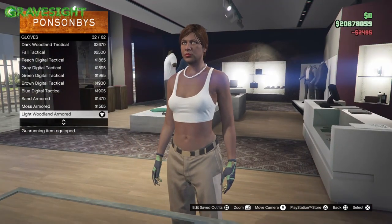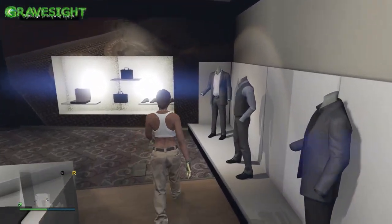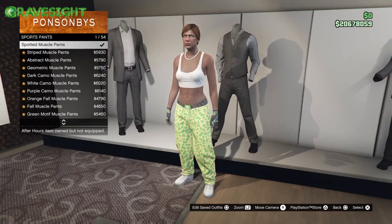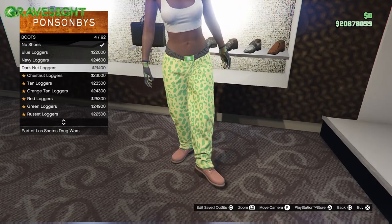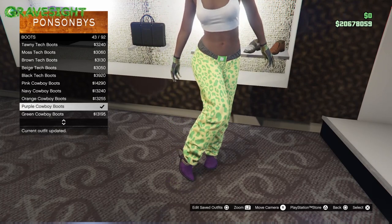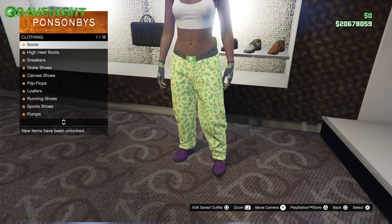For the gloves, put on number 32. Then head over to a different section — you can use a different store if you prefer; we're just using this one since we're close by. Go down to the pants and choose the one there, then go to shoes, into the boots section, and choose number 43. That gives us what we want, then back out.